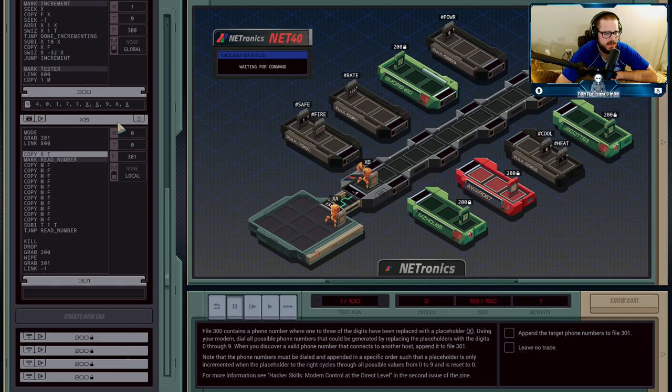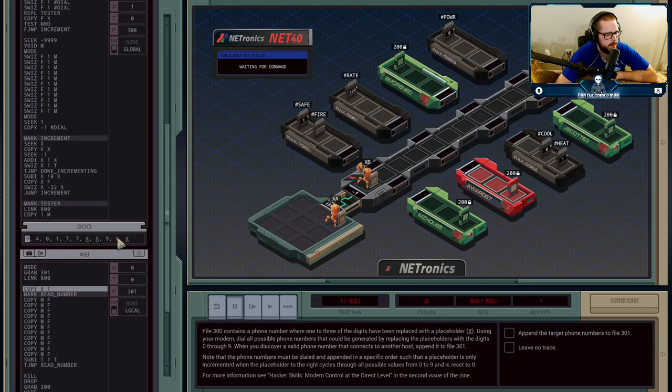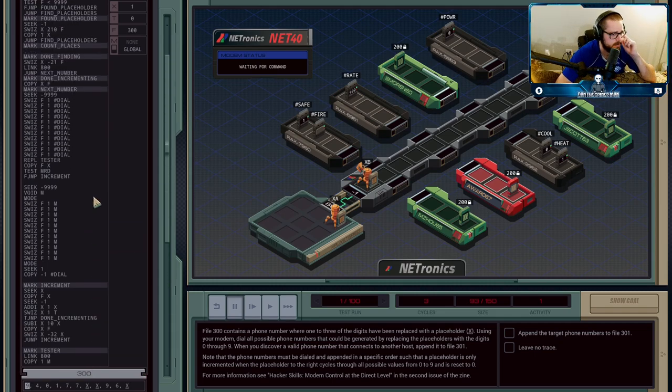XB is going to grab File 301, and his entire job is basically to retrieve the numbers that are coming in and track how many numbers it gets — counting down until it gets eight of them, because there are eight connections we have to make. Execution Agent A is going to be doing the logic for the dialing and the incrementing of the numbers that we're testing. And this is where the clever part of the solution comes in.